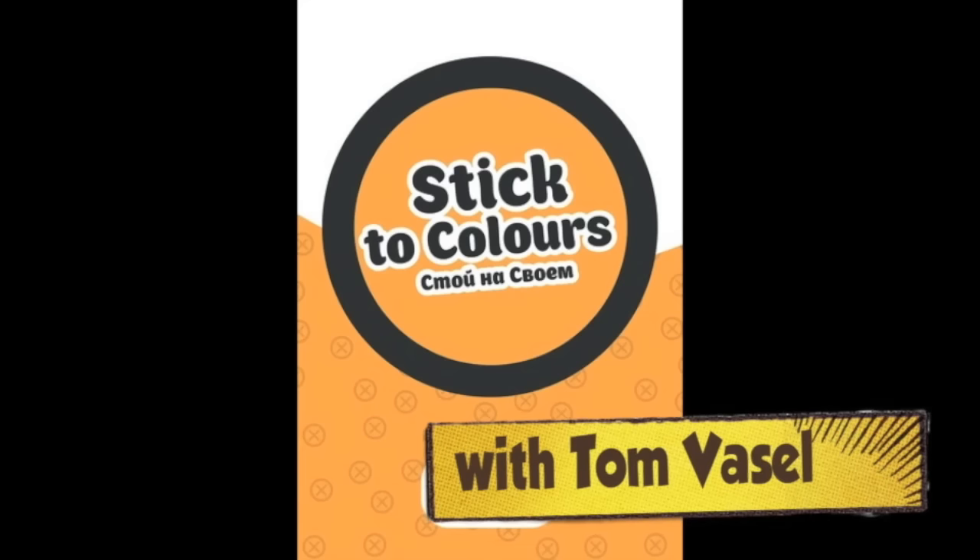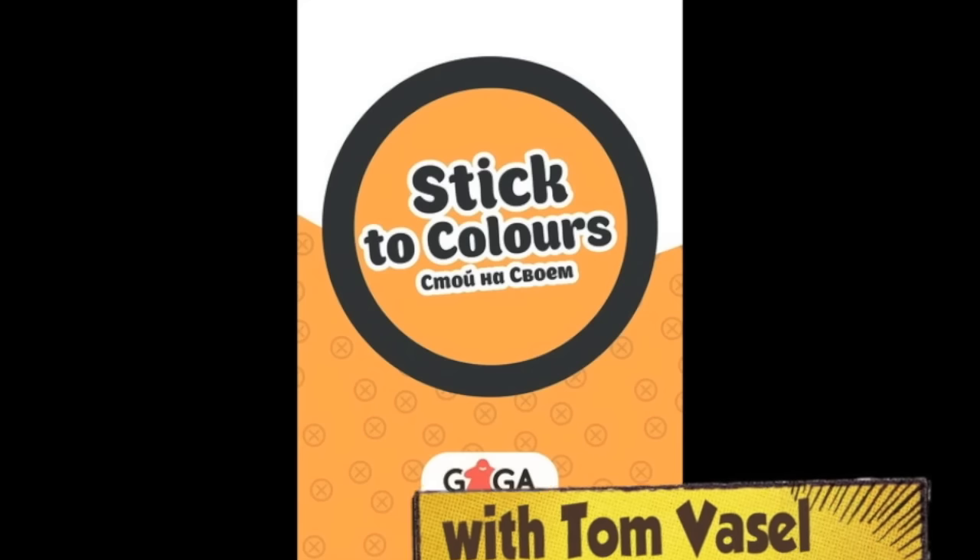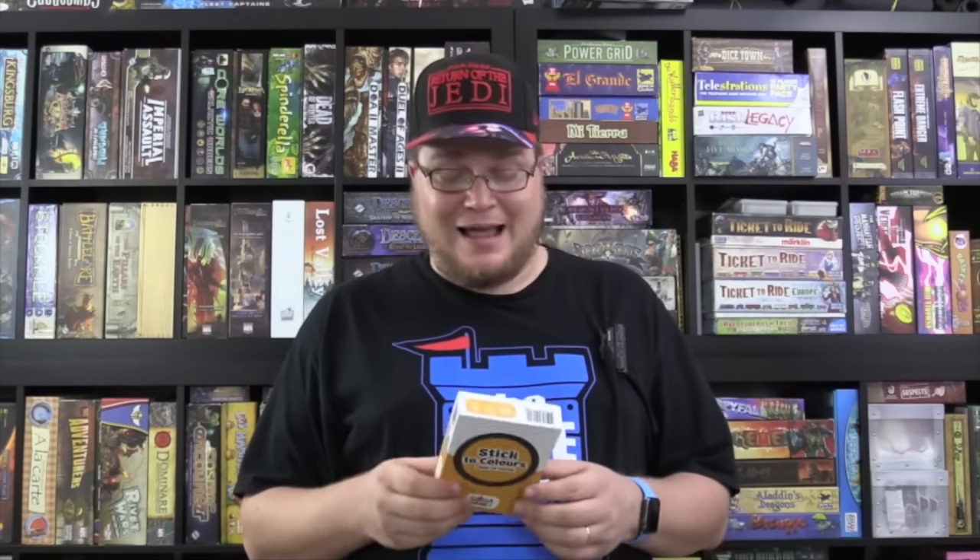And now it's time for another Dice Tower review with Tom Vassell. Now they say you shouldn't judge a book or a game by its cover. This one's called Stick to Colors, which is odd since there's not many colors on here — it doesn't look that interesting. The name doesn't sound that interesting, and it's from Gaga Games, which is an odd name for a game company. So I kind of had some trepidation going into this one, but we can hope that it's good.